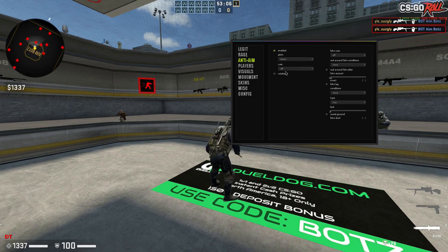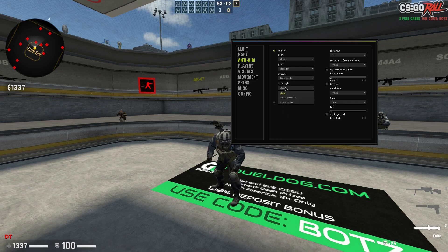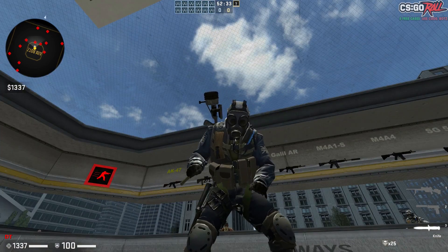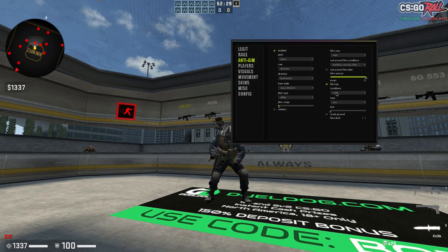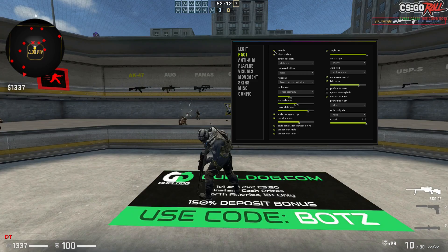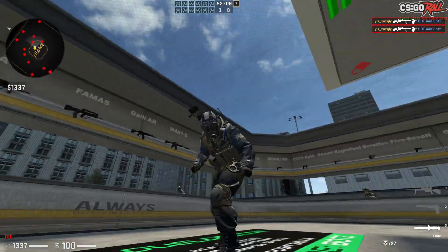Anti-aim is quite basic really. Pitch down, direction backwards, static angle, away from crosshair, away distance. I like to have a jitter — jitter range about 11-ish. Fake: static. You've got rear-round face, moving, slow walking. I put my jitter to 60, and invert — so you can just invert left, right, whatnot. Of course they're getting some more anti-aims and better anti-aims, we'll see what they come out with. It's very simple to configure.